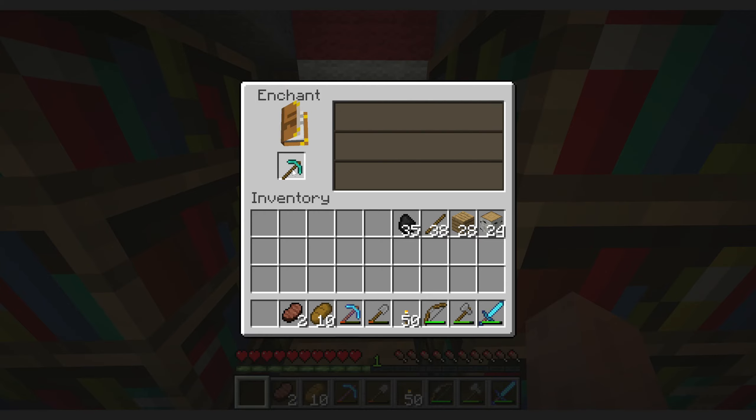Come on, just a single level enchantment — I'll take even Unbreaking. It sounds like I'm just not at a high enough level constantly. Enchanting is just difficult in this version — it takes away all your levels. The cap is 50 and even if you get a level 50 enchant, it's not guaranteed to be good. We learned that the hard way.